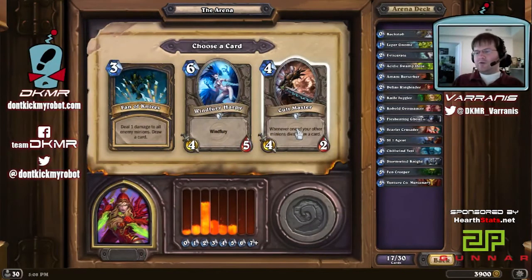Cult Master synergizes really well with Paladin — Paladin is a very strong class in Arena and their hero power works incredibly well with Cult Master: they can make 1/1s and trade those 1/1s not only for damage but for cards as well. We're going to take the Cult Master here. Not quite as good as it would be in a Paladin deck, but still a very solid card draw engine in our deck.